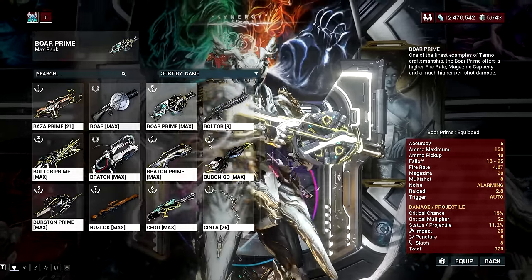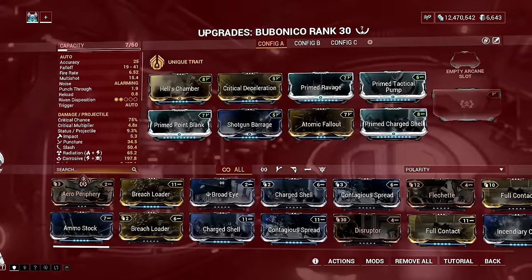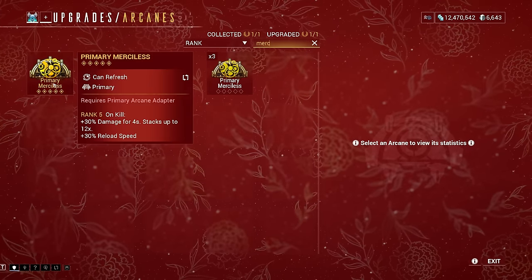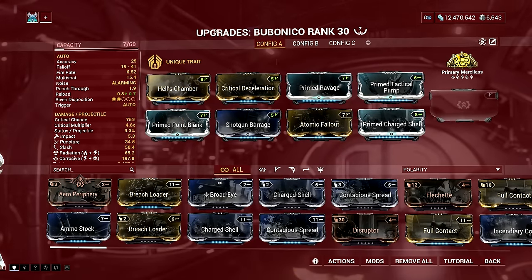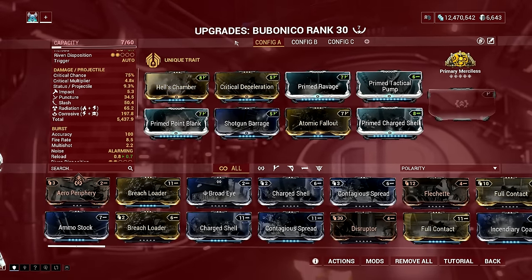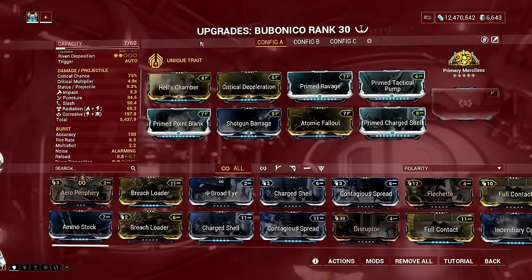Next, we have one of my favorite infested weapons in the game, the Bubunico. This is an infested shotgun arm cannon that launches a barrage of toxin blasts from its primary fire, while its alternate fire shoots three explosive viral shots in a burst. The arm cannon does not have ammo reserves and instead regenerates ammo, which makes it a perfect all-rounder gun in Warframe. The Bubunico's blueprint can be researched from the bio lab in the dojo.